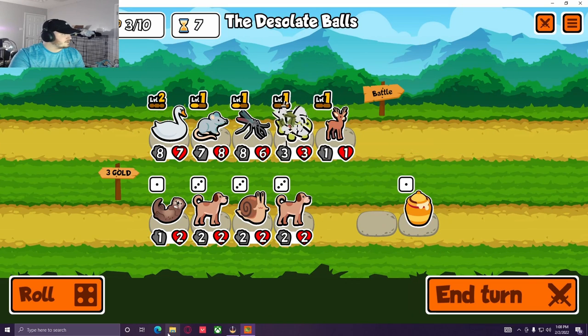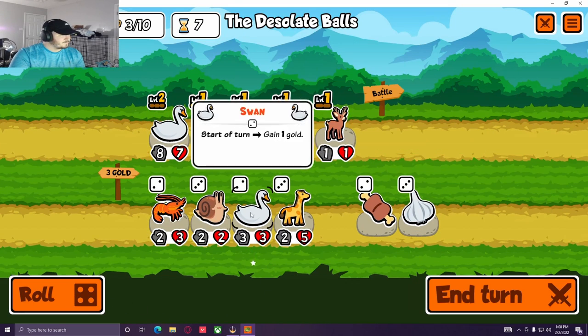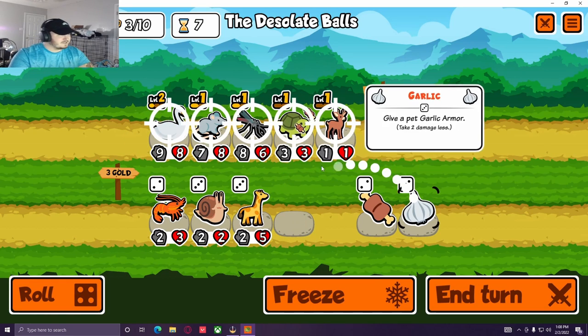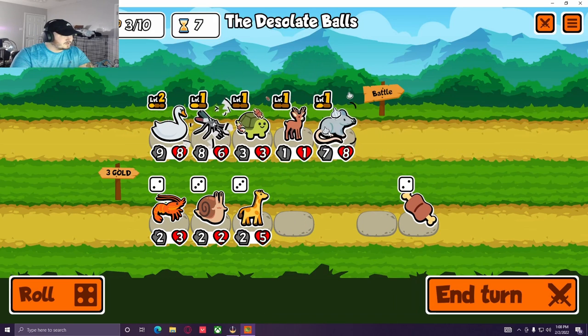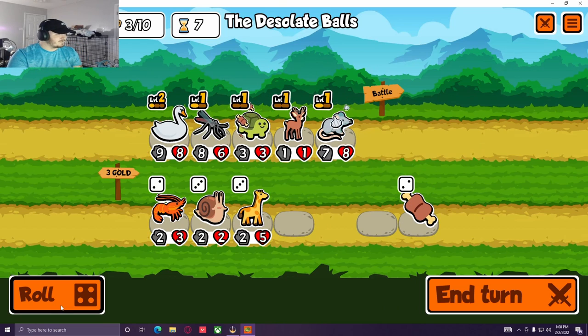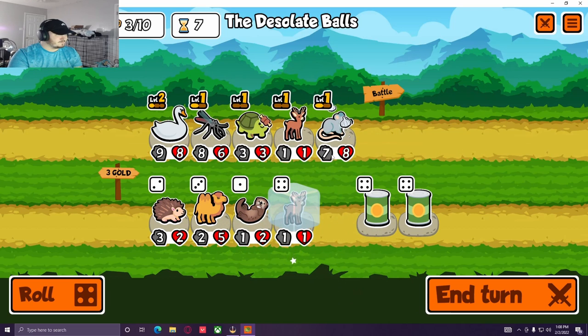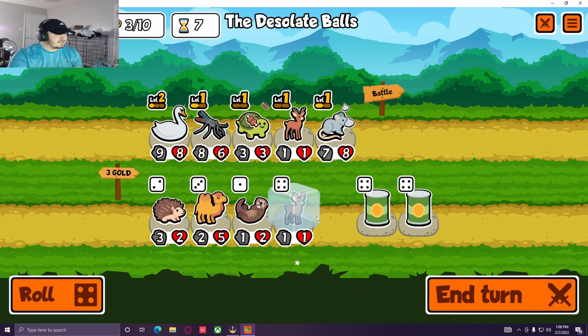We are on lethal though, so we've got to be careful how we play this — make the right moves. It's a little late for a swan... or a giraffe. Maybe a level two turtle, or a level two deer.